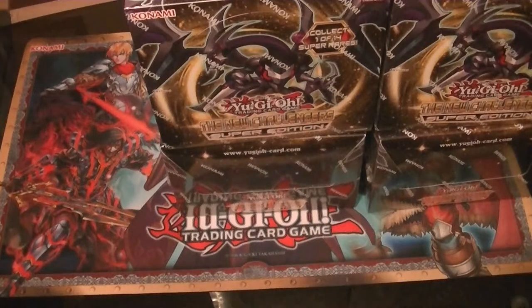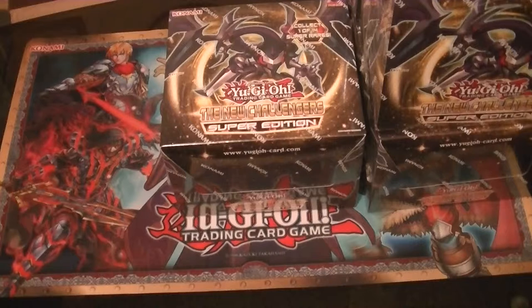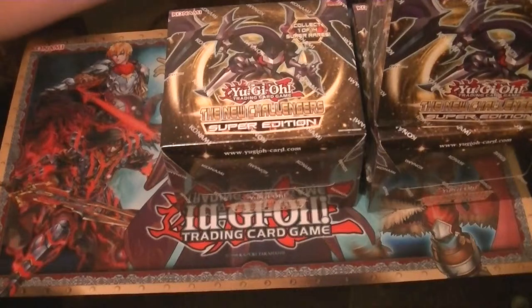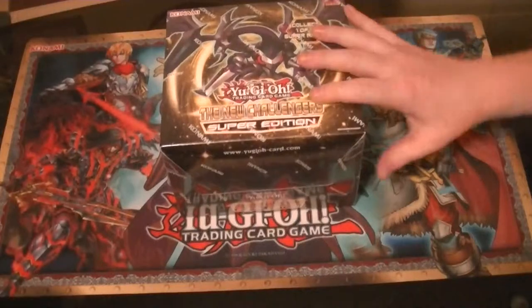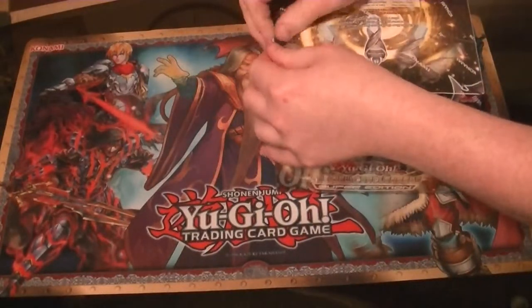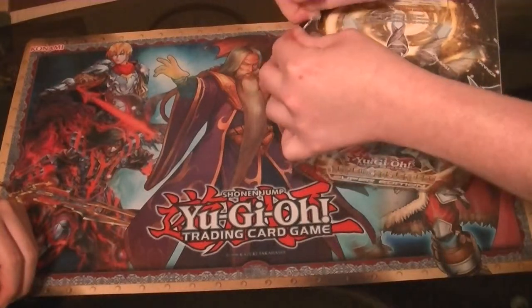This is the equivalent of 15 booster boxes. We should get about 15 Secrets, hopefully one or two Ghosts, somewhere around 8 to 10 Ultimates, 30 Ultras, and roughly 190 Super Rares. Each Super Edition pack gives you 3 packs and 1 of 14 Promos, and the 14 Promos are the 14 Super Rares from the set.